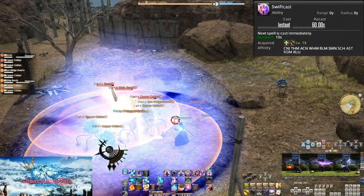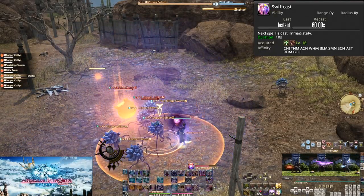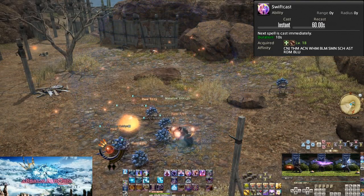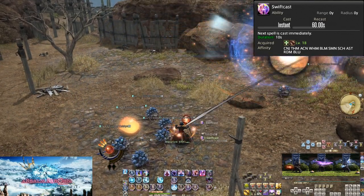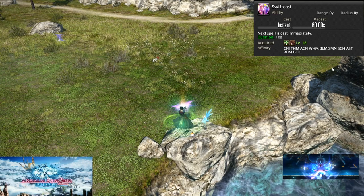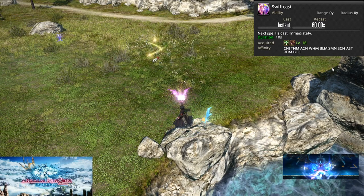Level 18 is the ever useful Swiftcast. On a 60 second cooldown, you are able to cast your next spell instantly. The absolute best use of Swiftcast is for Raise on Summoner — 8 seconds becomes 0 seconds, so emergencies are minimized in their length. Just hope it's not someone important who died, like the tank or healer.